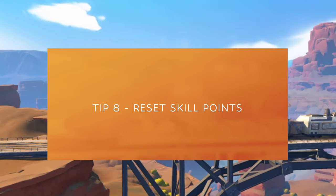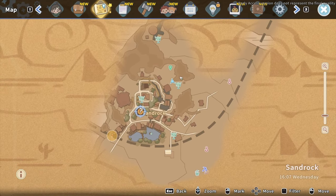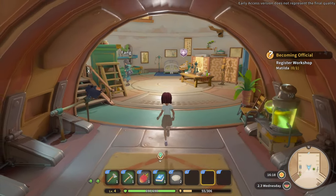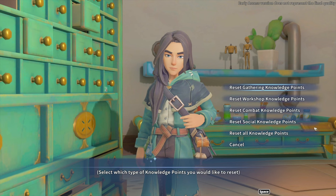Tip number eight: you can reset your skill points. If you look in the upper corner of the map, you can go to the clinic and talk to Fang. You click on acupuncture, and under acupuncture you can choose to reset your gathering, workshop, combat, social, or all of your skill points. So if you messed up a little early on with your skill points and want to reset them, this is a great way to do it. Go talk to Fang.